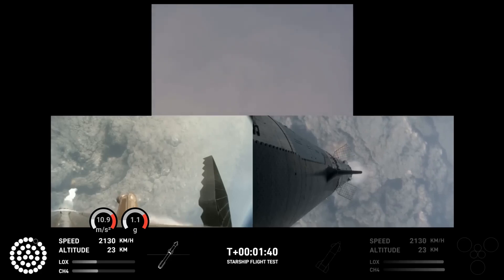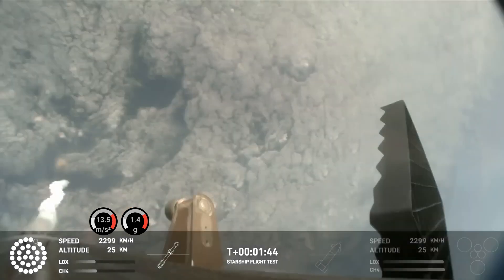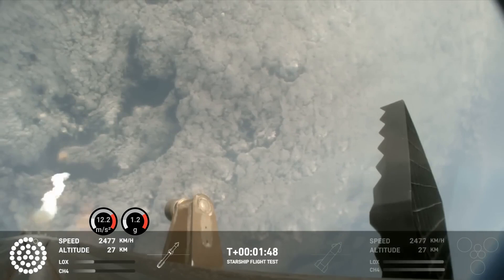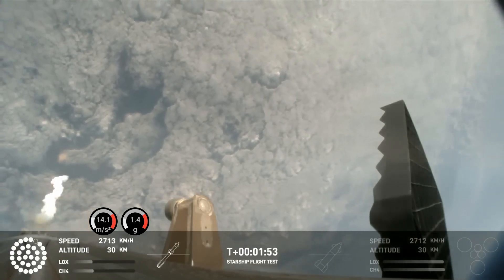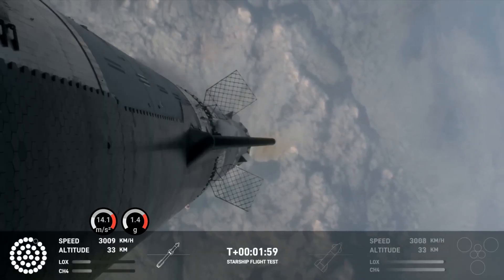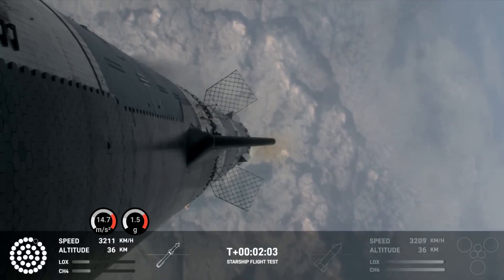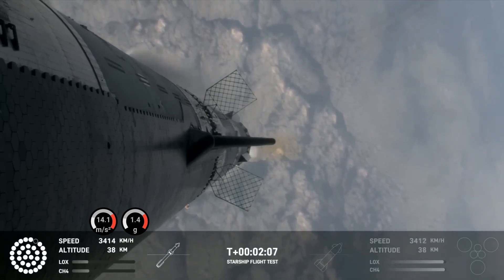Once we get the hot staging, a lot of things happen simultaneously. We're going to light the engines on the ship, starting with the RVACs first, and then the three center sea-level engines — before we separate. All of that exhaust gets plumed out the side of the hot stage ring, and then the ship will separate itself. All but the three center engines on the booster are going to shut down, so the booster never stops its thrust while we go through this hot stage maneuver.